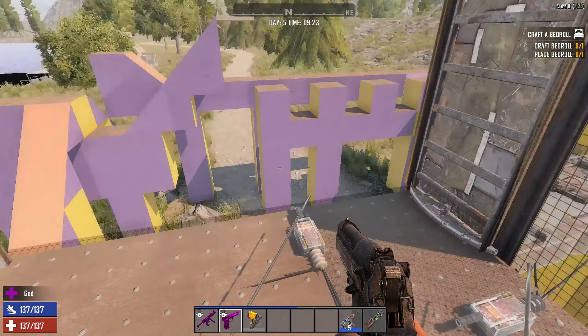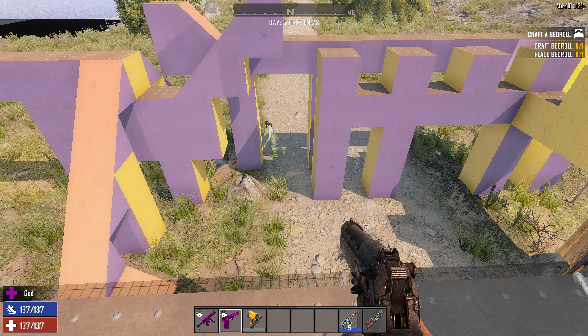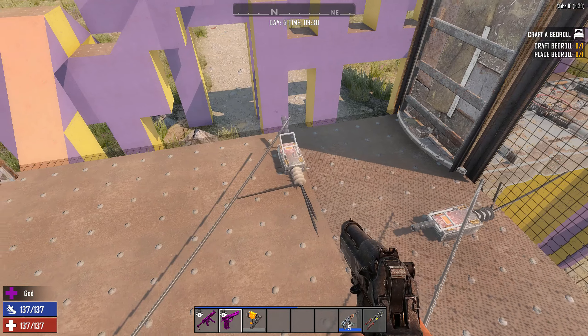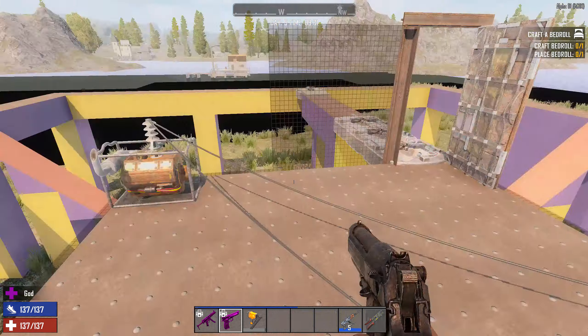So let me close everything and set it up. Let's get some zombies spawned in and start the AI. She runs up here as expected, she runs over there, and I thought, oh cool — I close this one, open this one, and now she'll obviously run over here.